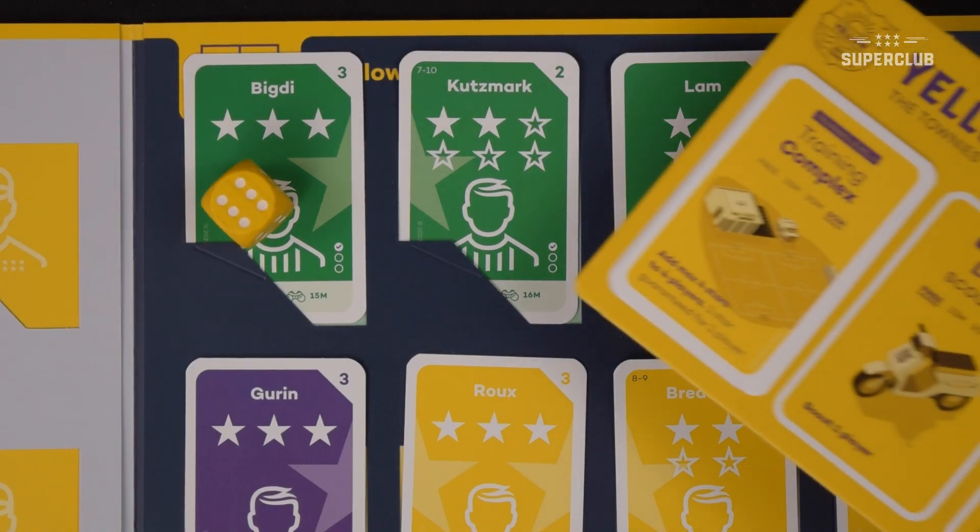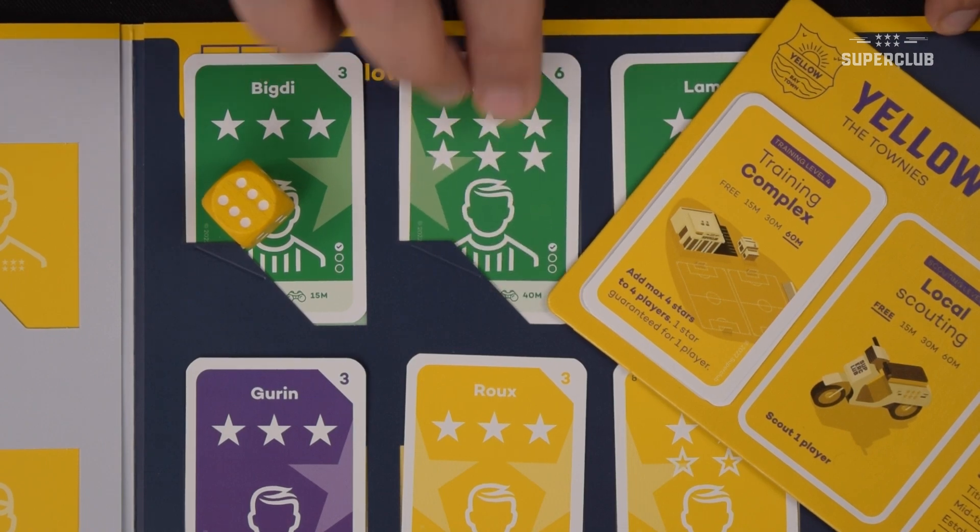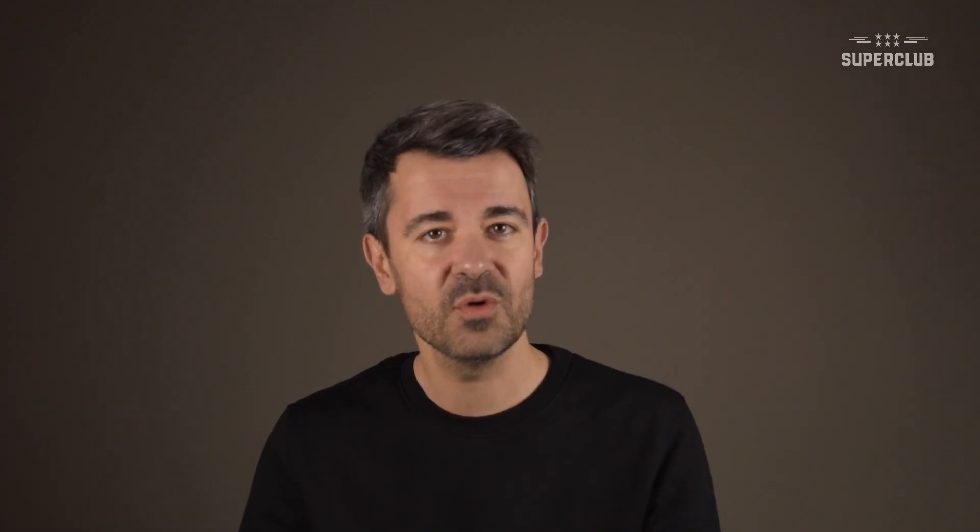However, if you'd had the training complex — the last level of training — your player card would have been maxed out to 6 stars with that one roll of the dice. With the training complex, you can add a maximum of 4 stars to each of 4 players, and also 1 extra star to another player of your choice without even rolling the dice. In this case, you must assign your guaranteed star before you start rolling.